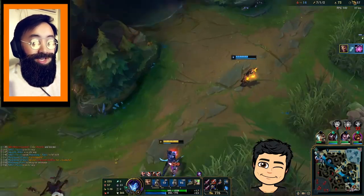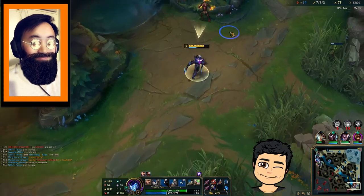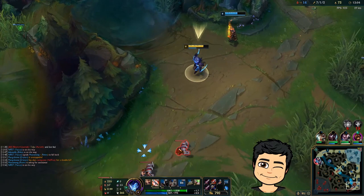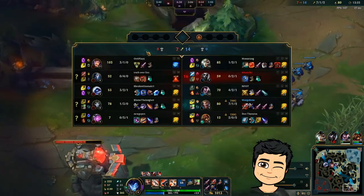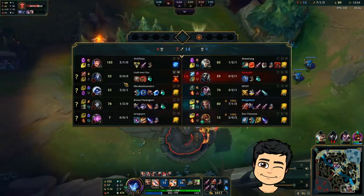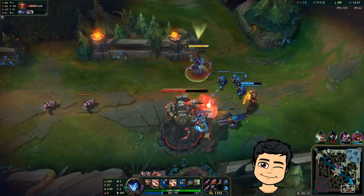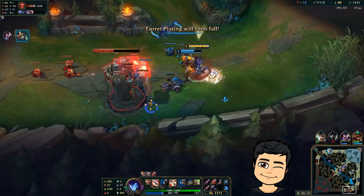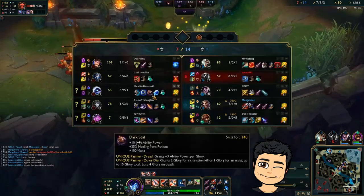That way I can continue to deal as much damage as possible, gain my lead, and snowball. We have the lead, we've got to press it. We have to press our advantage because they don't really have any items and we have a lot of items.